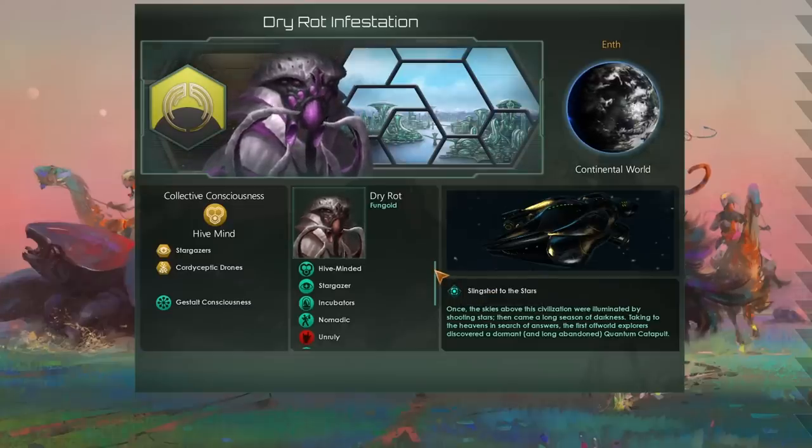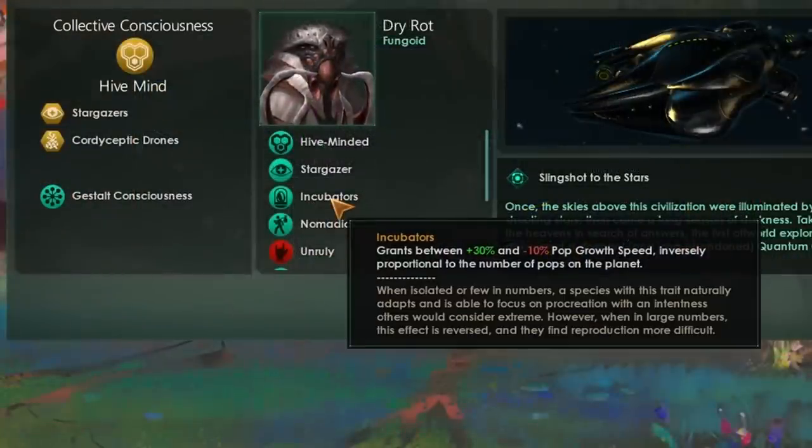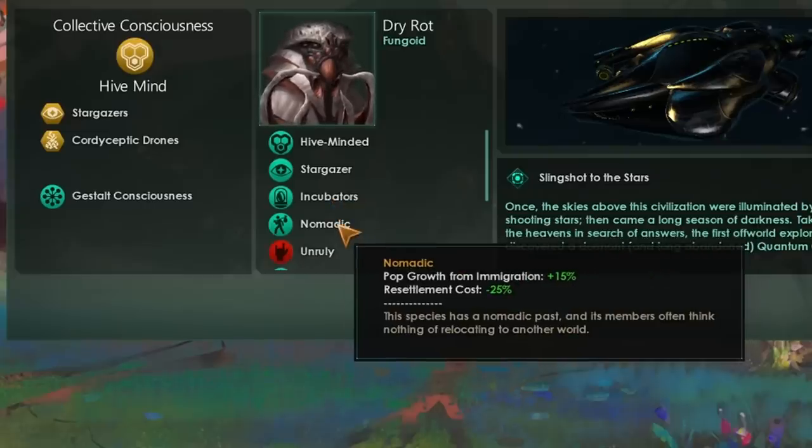To deal with having 10 fewer pops, I'd definitely recommend taking the Incubators trait, available with Stellaris: Toxoids. It gives a whopping plus 30% pop growth speed on initial colonies and capital. On your capital world you'll get around plus 16 or 17, which decreases as pops grow, but given we start with so few pops this won't be a problem. Later, when it becomes an issue, we can genetically ascend and mod out the Incubator trait. Below that, you can take Nomadic — a trait I'd normally never use — but with this build, resettlement is something you'll do quite a lot, and pop growth from immigration will stack nicely.